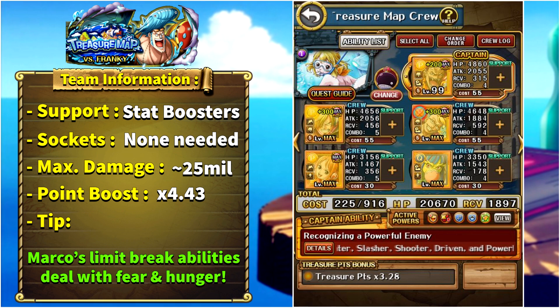Finally we have Ulti, the new rare recruit. She is not necessary or helpful — she is only here for her point boost, and because I was lucky enough to get her in the Treasure Map sugo. If you do not have her, replace her with whatever you want. If you do not have V3 Marco, you need to remove the hunger — that is very easy to do: just replace Marco or Ulti with a unit that can give you RCV slots, consume one, and the hunger is gone.